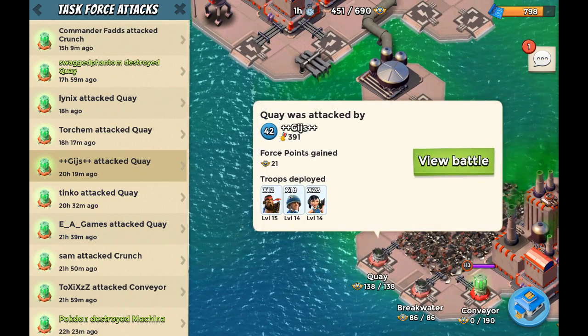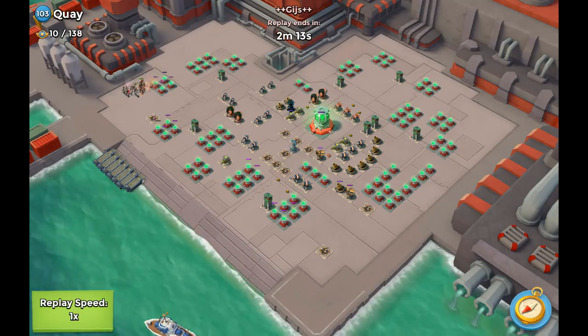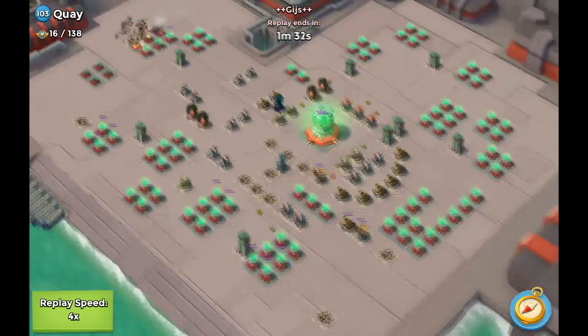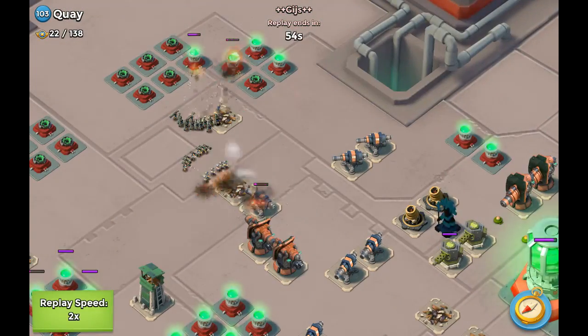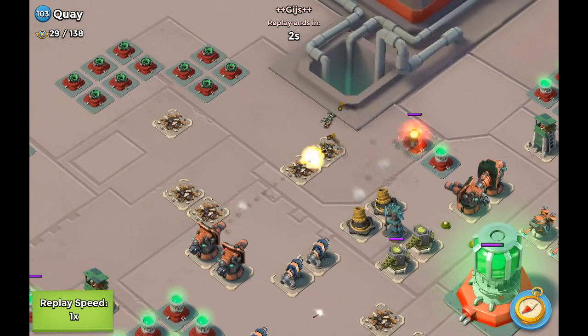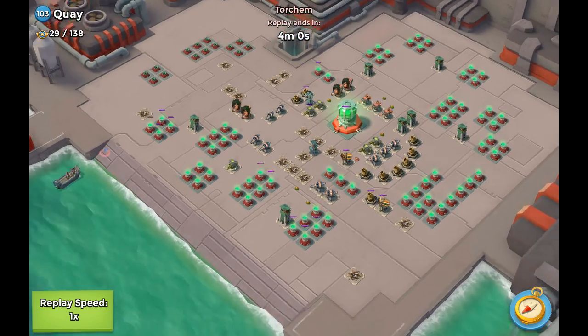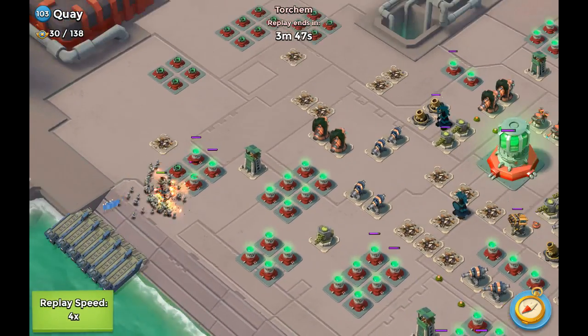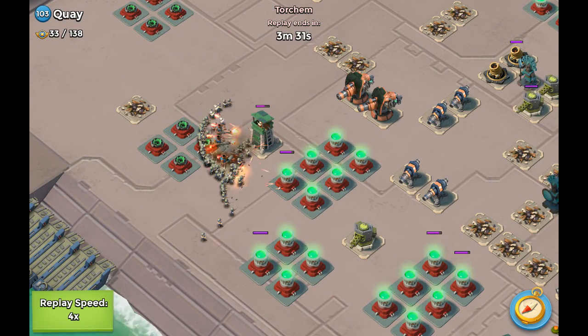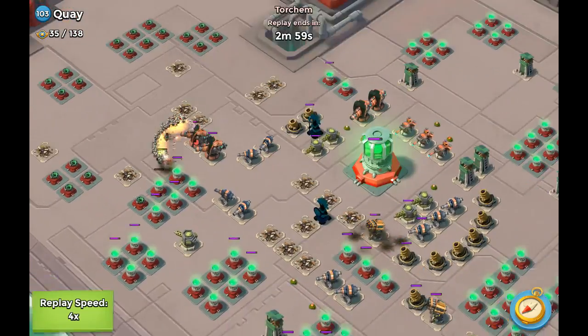Tinko just didn't do anything there. Next we went with the same troop combination and as you can see, he actually took out all of the sniper towers and the cannons as well, but was left with the zukas and unfortunately got taken out. That was a pretty nice attack regardless. Now this is a really interesting attack — four heavies and 88 riflemen from Torchum. He goes to the left side as well, moves in closer to the base, not really afraid of the buildings attacking his units, and takes out a lot of the power cells getting him a lot of energy.